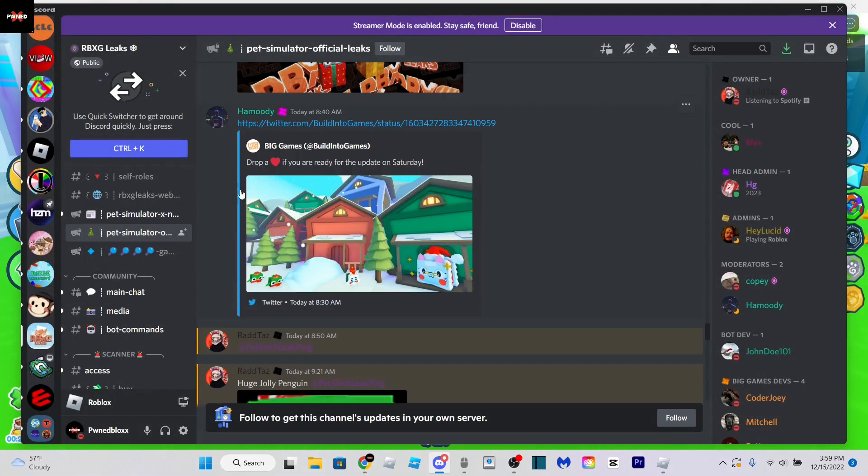Preston leaked this image on Twitter on the Build Into Games Twitter account, and as you can see it shows these jolly penguins, the Nutcracker cat, and what looks like a huge version of Mrs. Claus — so that's gonna be kind of cool. I cannot wait for this Christmas update, dude. This is absolutely insane.